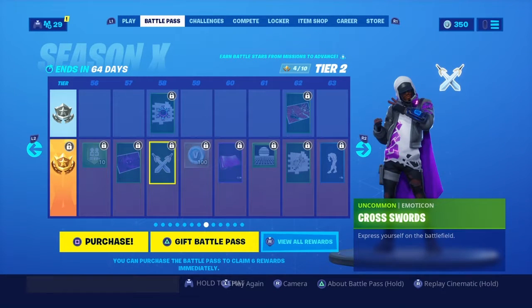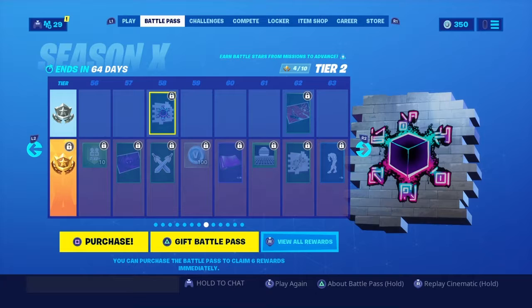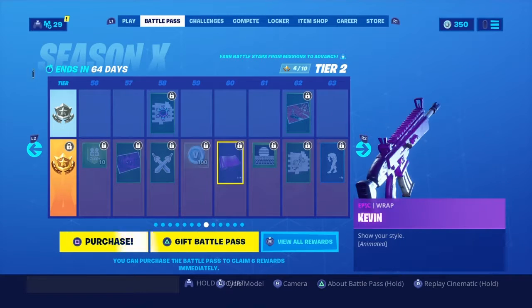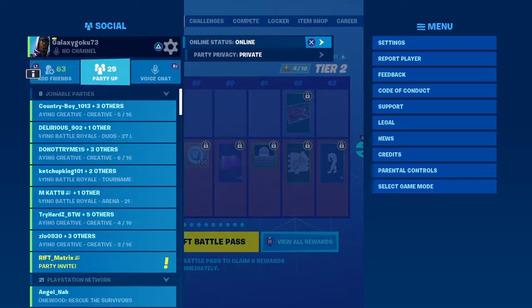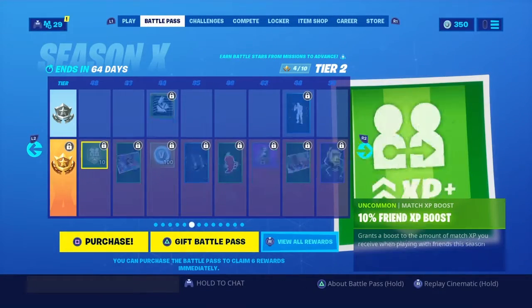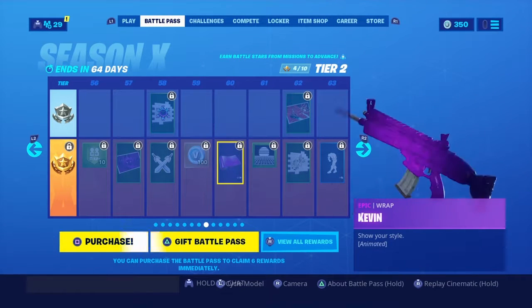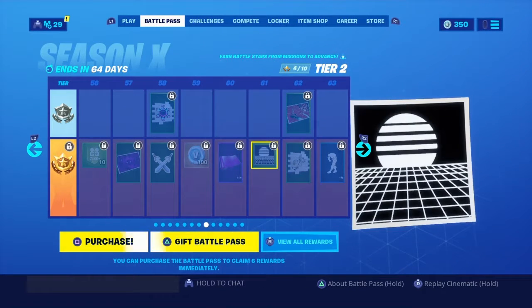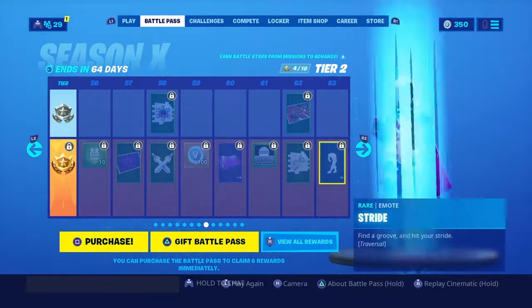And then we have Nevermore — that's a really cool one in my opinion. Then we have Cross Swords for an emoticon, and then we have a Kevin Ruins kind of thing. At tier 58 you get a Kevin spray — I'm telling you, something big is gonna happen with Kevin this season again. My absolute favorite thing out of this entire battle pass is Kevin as a pickaxe, it's animated as a rat. I wonder what happens when you start shooting — does it do lightning? Here's Tilted's map loading screen — I think something's gonna happen with Tilted again this season.